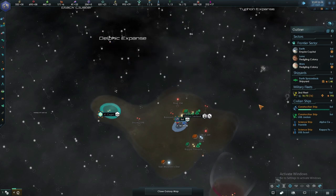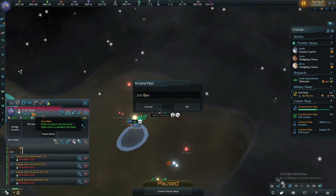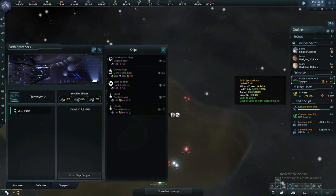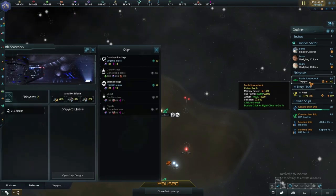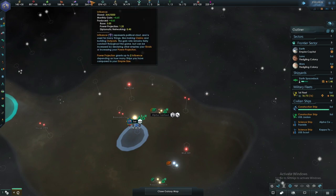We need to rename this ship — I always have them in number order, like first, second, third, fourth fleet. We're researching that. Can we afford another? If we sell that and buy some more of that — yes, new science ship underway. I want to get as many science ships out exploring and finding new species to make contact with.